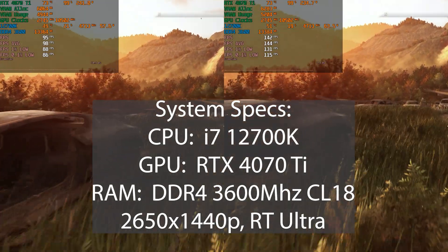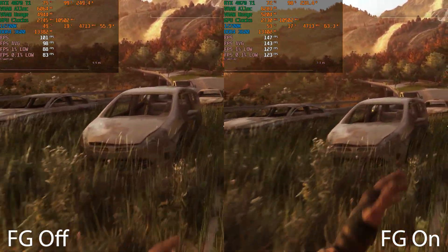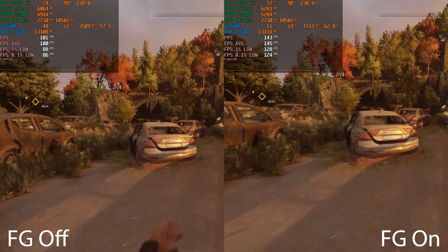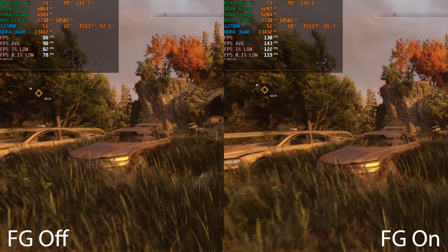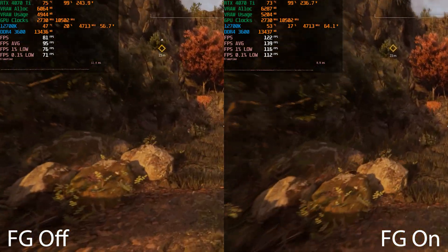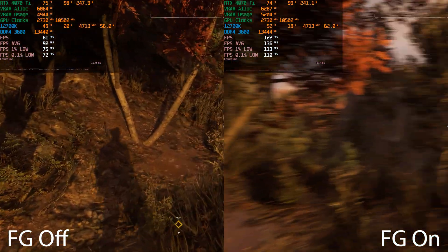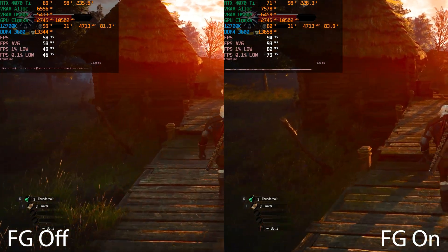The first game is Dying Light. On the left you'll see no frame generation, and on the right frame generation is enabled. These videos were recorded at 1440p on the highest ray tracing preset, with DLSS super resolution set to quality. We're getting around 30 to 40 percent higher frame rate with frame generation on, with pretty impressive gains in the 1% and 0.1% low numbers. I'm putting them side by side so you can see if you can spot any differences.